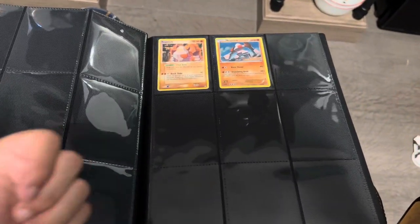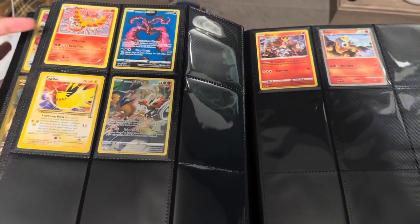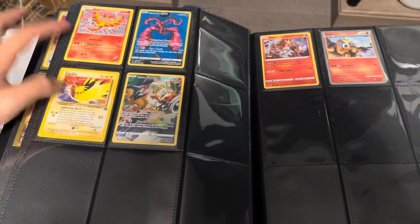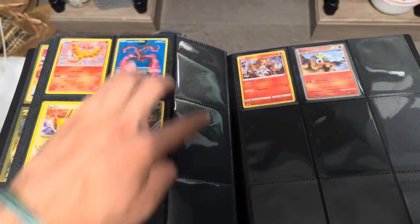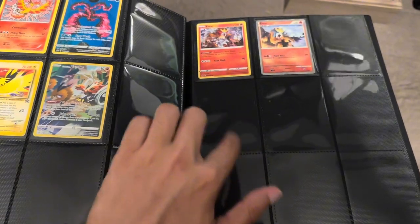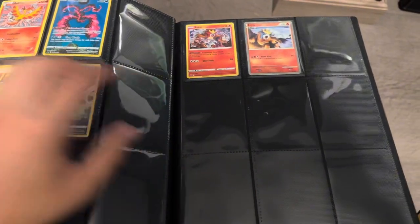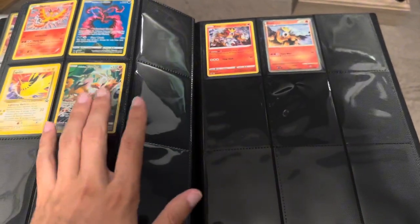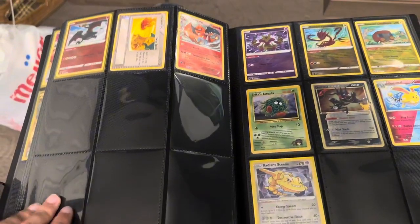Then we have Regice, Regirock, and Registeel because I got Regigigas at the start. Then there's a page for the legendary birds — obviously going to be Moltres, Zapdos, Articuno — with a normal card, then the Galarian, and then a really nice card for all three. Same with Entei, Suicune, and Raikou — a regular, holo, and a special version like an EX or something. I didn't want to put those from the start section all the way back here.